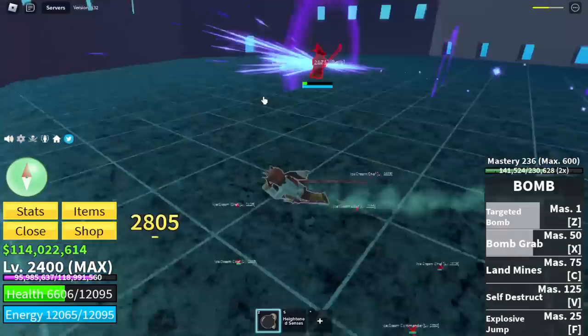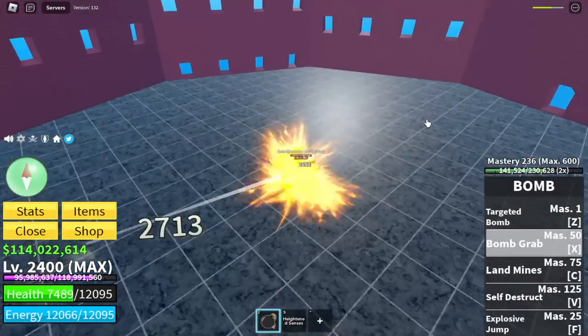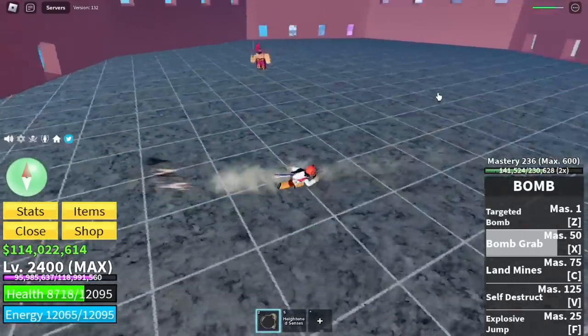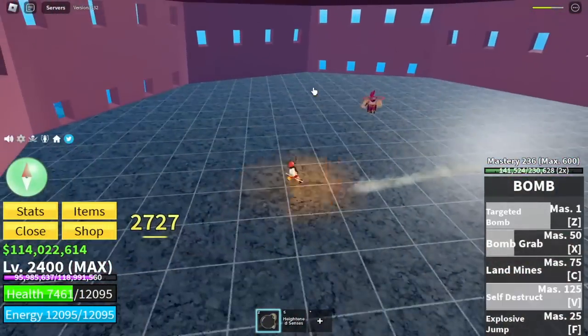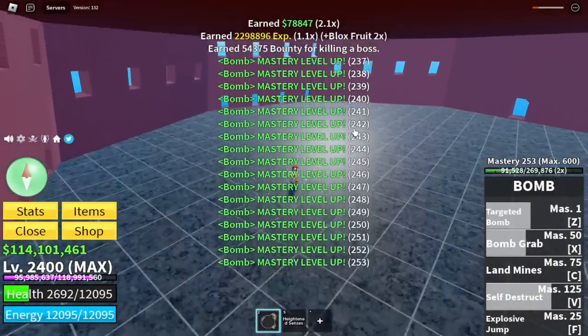So Gamernom, are we done? No guys — there is still one boss to defeat. That boss is located in the Floating Turtle, and if you guessed the name: Long Ma — you are correct. We're almost done with this boss. We got hit again by her skill, and we tried the V skill once. And that's it.